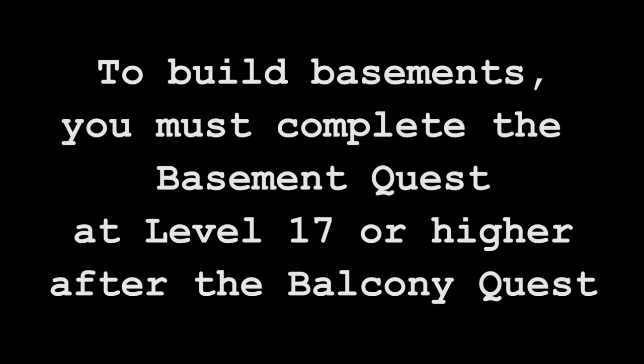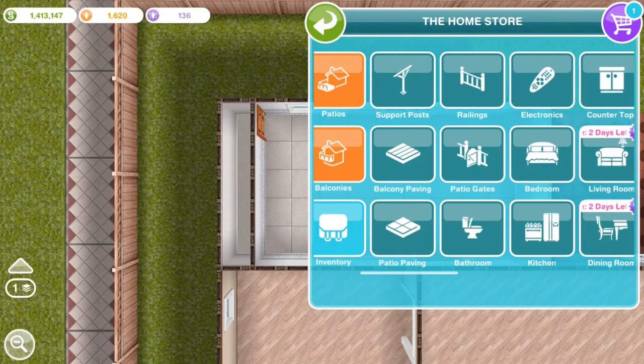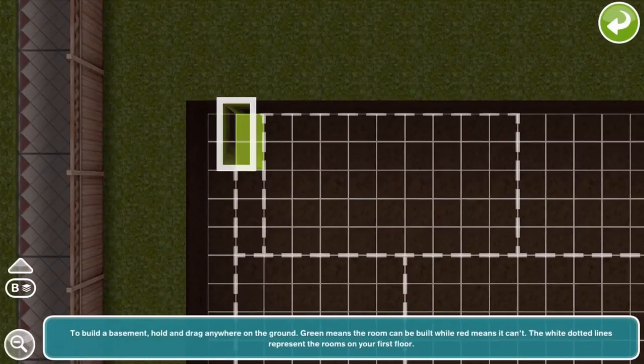Now basements — you need to complete the basement quest, which comes after the balcony quest and the patio quest, and like I said earlier in the video, all of that needs to come after the multi-story renovations quest.